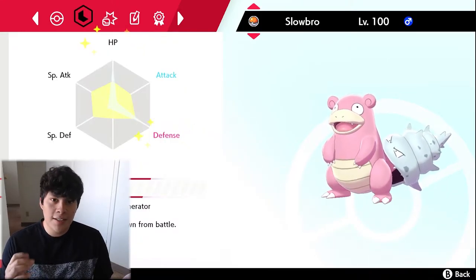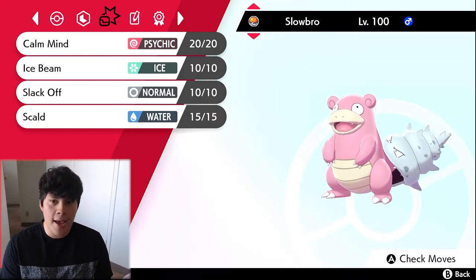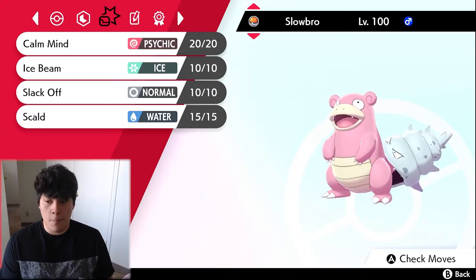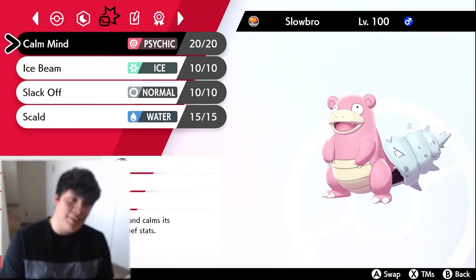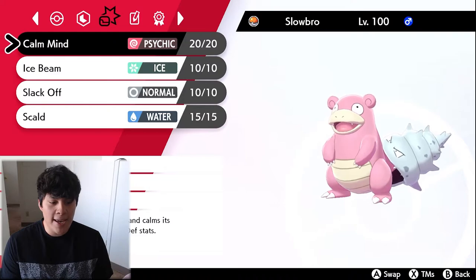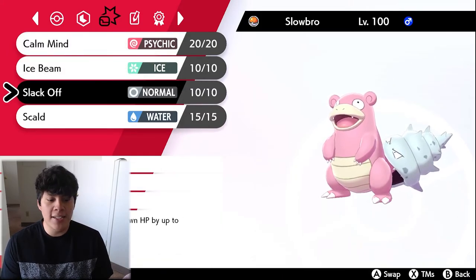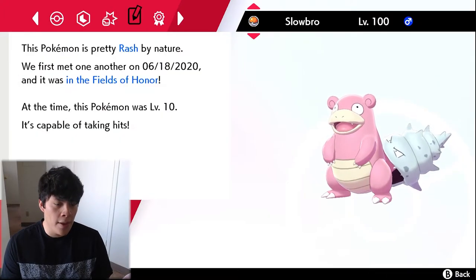Slowbro has the Regenerator ability, which is really nice alongside Slack Off. If Slowbro switches out at low health, it comes back in with some HP recovered — very useful. We've got Calm Mind to raise Special Defense when needed, Ice Beam for coverage, Slack Off as our recovery move, and Scald to try to burn physical attackers and cripple them.